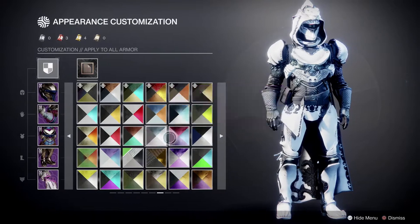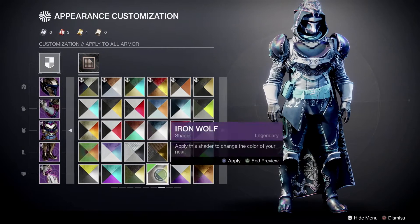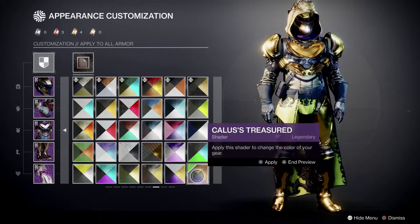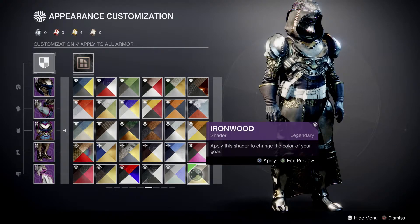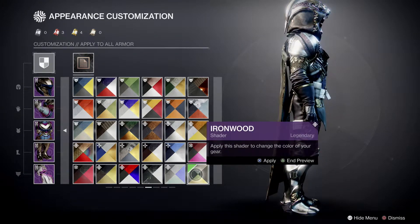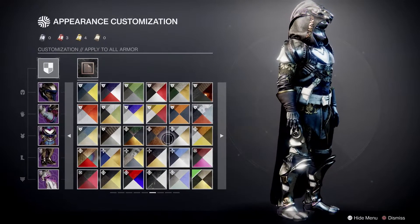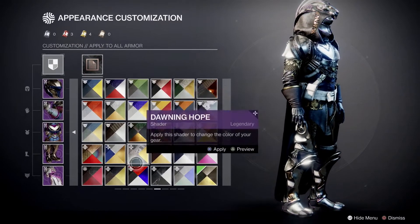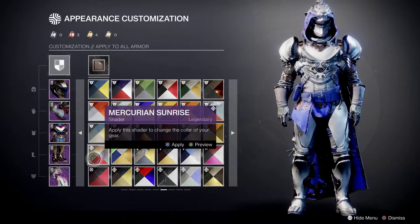I'm almost tempted with a pink shader, or something like Blue Dreams — the gold will just suit it fine. Iron Wood here is a lovely color — I love the silver-slash-gold mix. It's more like 65% gold, 35% silver, something like that — actually more silver than gold I think. There are so many shaders that look terrible on most things, and then you get the odd few that start to look good.